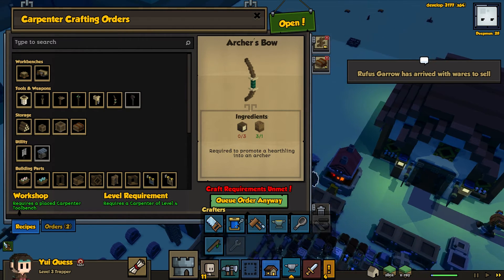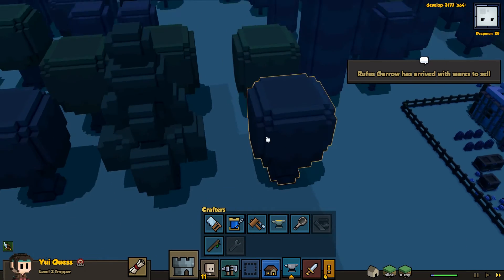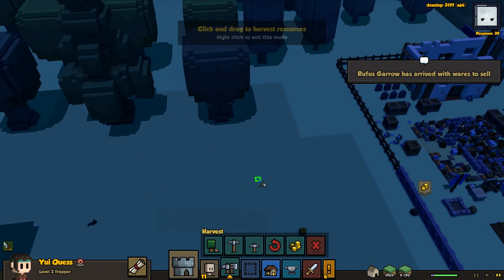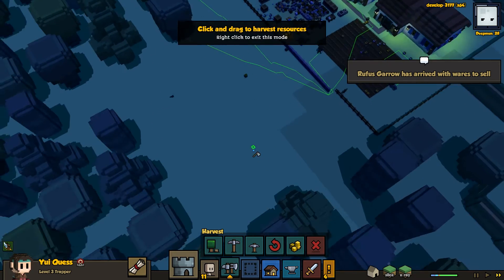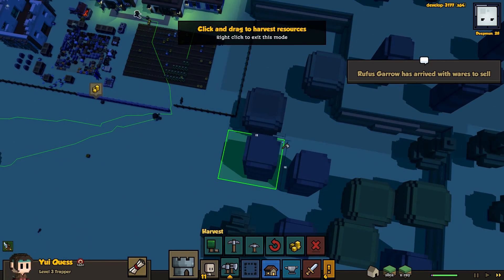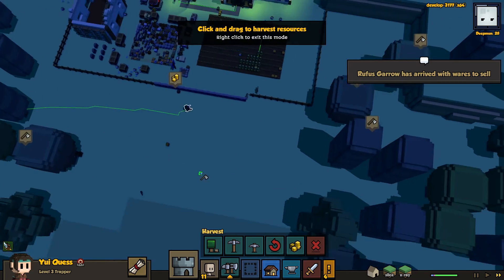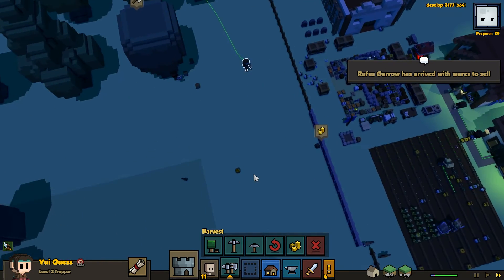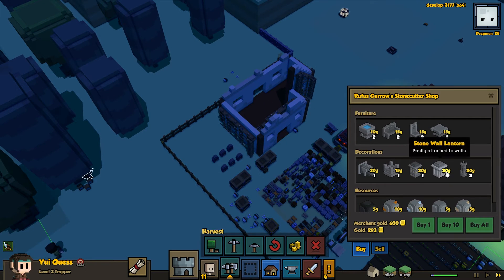We can make our archer's bow! And we're out of wood already - goodness gracious, that building is taking a lot of wood. Some trees here and some there. We'll want to expand out pretty soon anyway, so it doesn't hurt to clear those trees down.